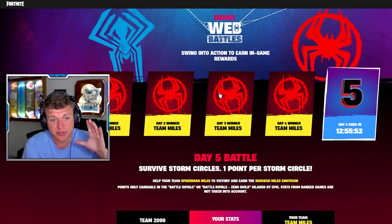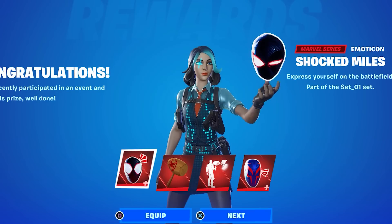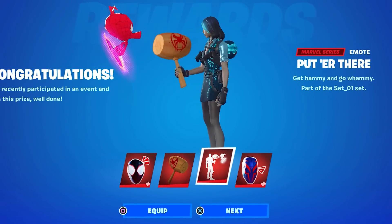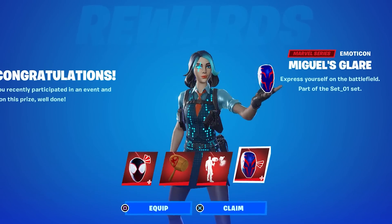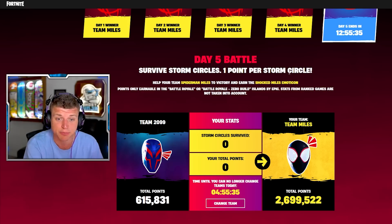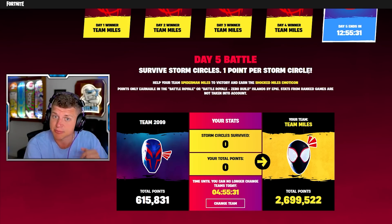Make sure you guys are completing the web battles challenges because they end in just about 12 hours. Go into the game, complete those challenges, and you'll then be able to unlock the brand new bundle, which comes with a bunch of cool cosmetics. You will need to survive storm circles, and each point is based on each circle — a super easy challenge, so make sure to hop in and complete that.